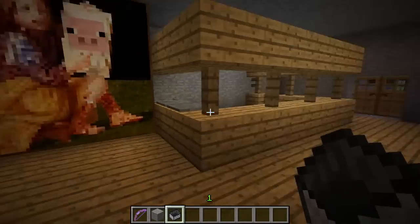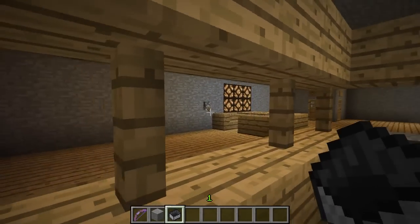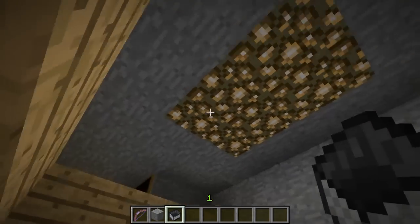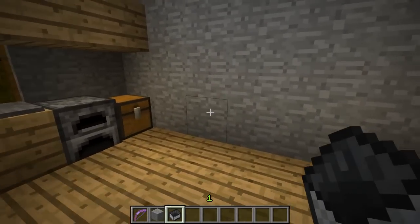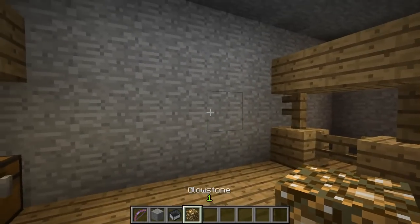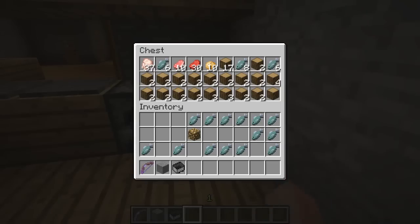Here we have the dining table, here we have the kitchen. I did actually try it with that light switch right here to light it — it was a light burn — but that didn't really work out. So now it's just a glowstone. Here we have all the food and the wood to make things.